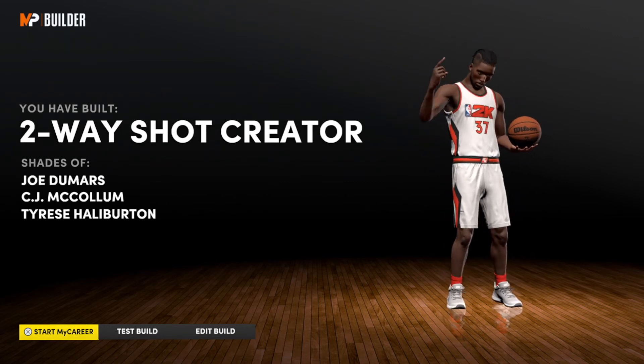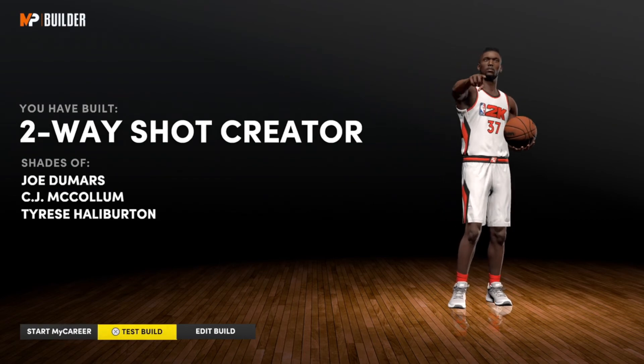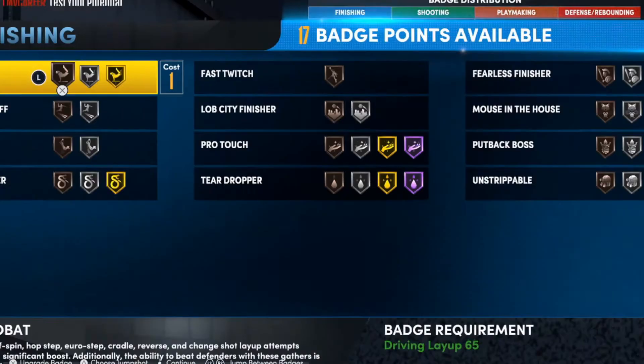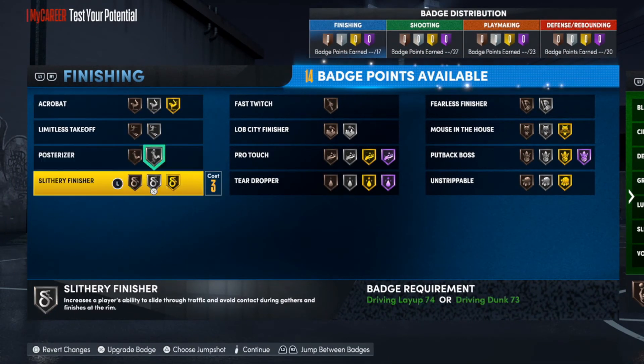That gives you shades of CJ McCollum and Tyrese Halliburton — not bad. If you know anything about JoJo Mars drop some knowledge in the comment section. We can go ahead and test the build so I can show you the best badges I'd suggest, but as usual this is just a guide — make the build to be perfect for you.